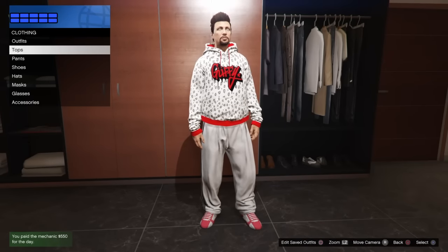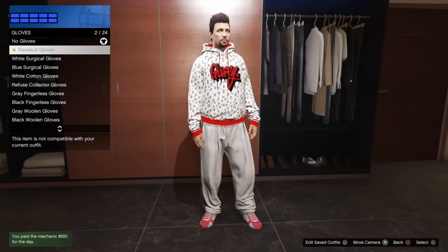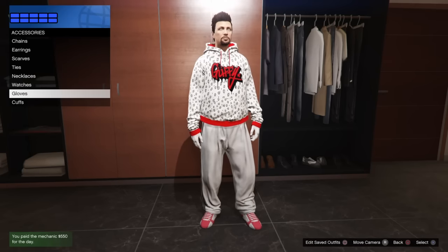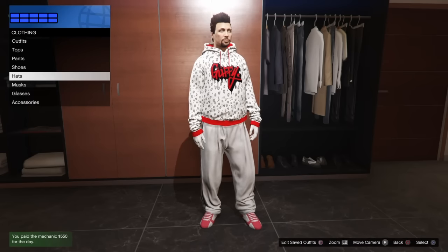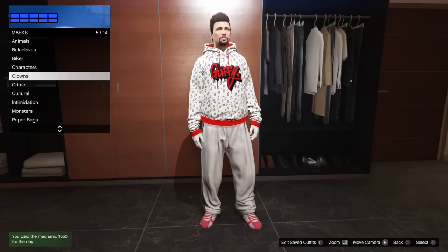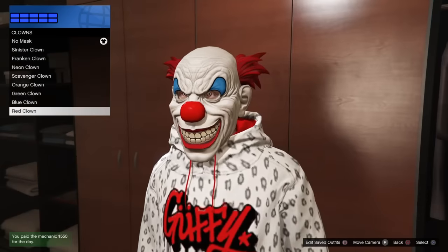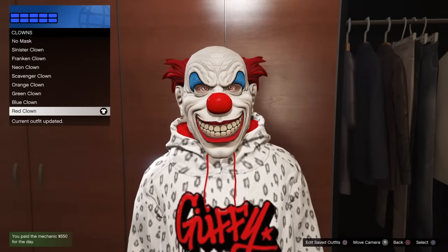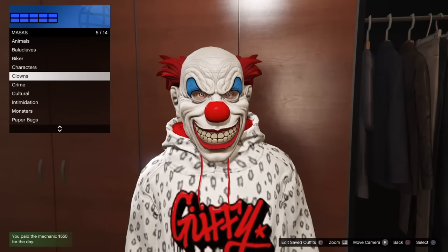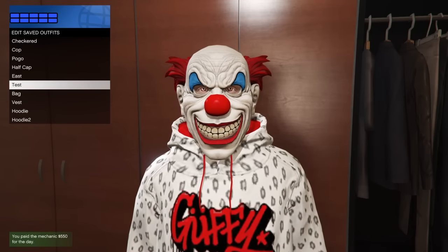From here you can actually add a mask. I'm going to do basically a mask, glasses, and a hat saved to this outfit. We'll start off by going to gloves, and then we're going to go over to the masks. I'm going to go ahead and go with one of the clown masks — you can select any mask of your choice when doing these glitches. I'm going to select the red clown mask and save this to a saved outfit slot, saving back over that same outfit slot.